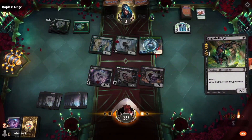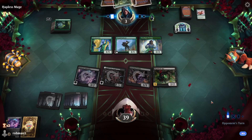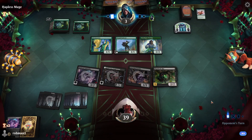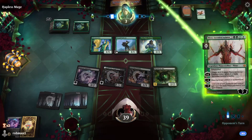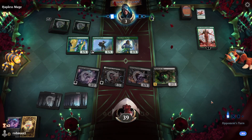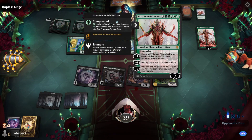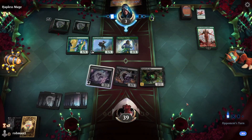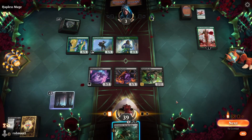We play Blightbelly Rat. Game is definitely not over yet, but it's nice that we're at 39 life — unlikely we die anytime soon if they start to claw back. They play Nissa, which is a little scary. Assuming they make a 7/7, they could destroy the Road Captain. Karumonix off the top would be really nice here.